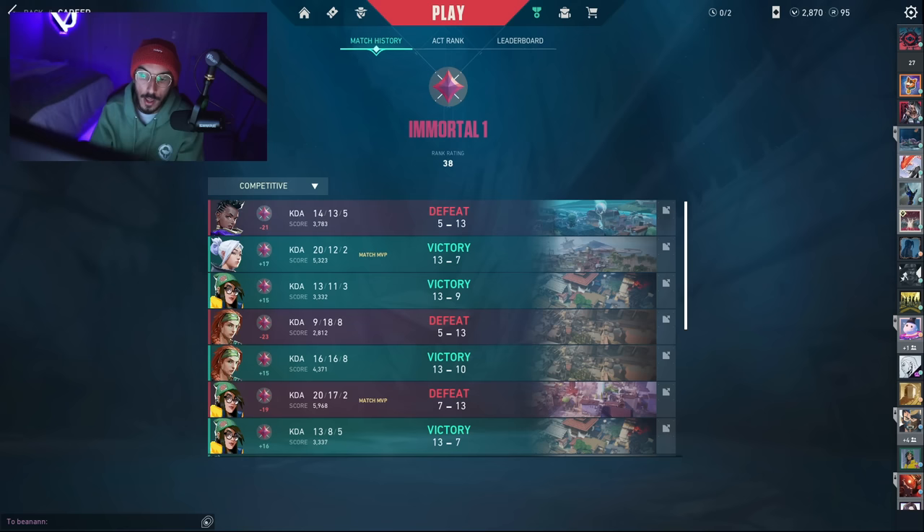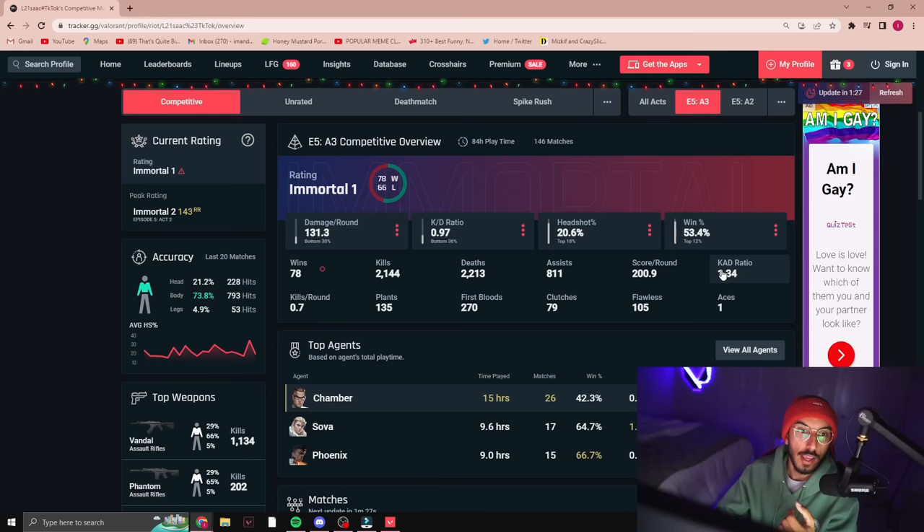Let's take a look at my competitive career. As you can see, I'm gaining between 15 and 17 RR per win, but I'm losing between 19 and 23 RR. Looking at my tracker, my MMR is quite bad. I'm net positive 12 games this act, with a 53.4% win rate, and I'm only up 52 RR — that's not even 5 RR difference per win.